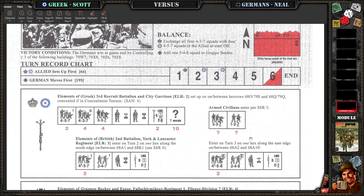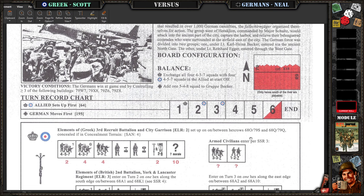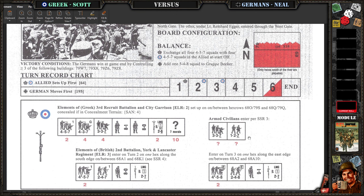We've got Greek or allied Greek/British versus Germans. I had choice, and I looked through this scenario card and saw the ELR-2, so I noped the hell out of that. I took the Germans.